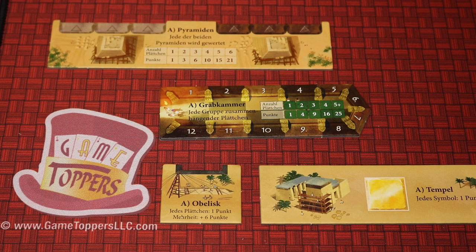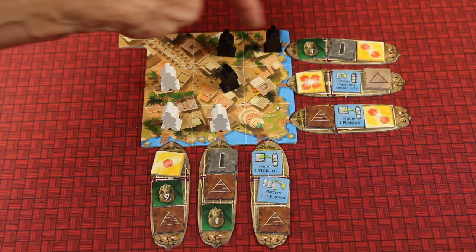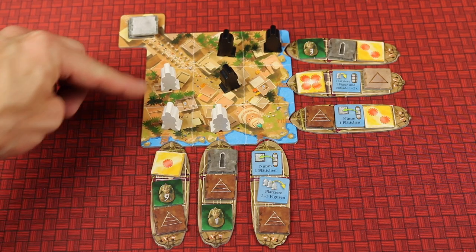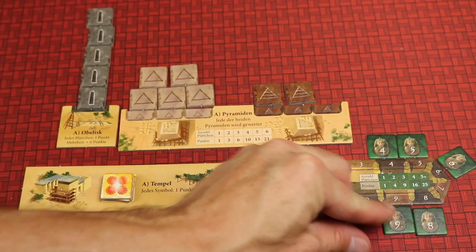Emotep The Duel is a two-player duel where each player is going to be building a pyramid, a tomb, an obelisk, and a temple with different tiles through tactical gameplay. Players will be placing their meeples out on this 3x3 grid to try to line themselves up, or they'll be unloading the boats getting the goods from each of the meeples in that area. Each tile that the player gets will go in the respective spots in their player boards.